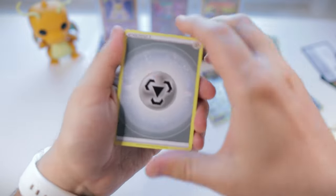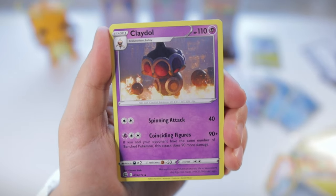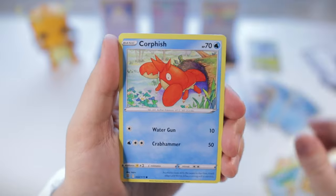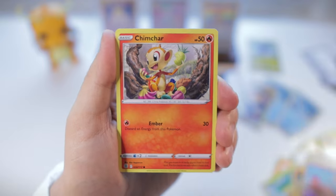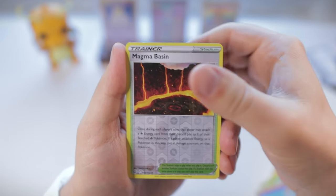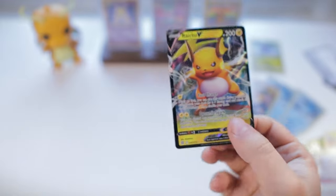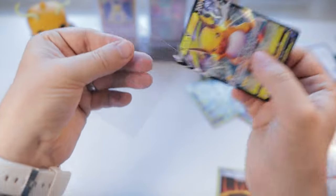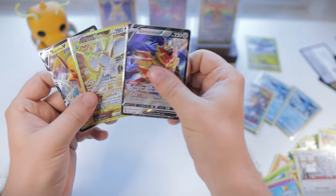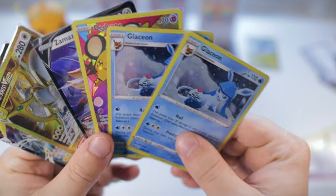Metal energy, Claydol — I do kind of like this artwork, it's photorealistic and almost feels like it belongs in the Detective Pikachu set. Excadrill, Houndoom, Golett, Chimecho, Chimchar, Minccino — no subset in this one — Magma Basin, and oh nice, we'll take that! I love Raichu — it's the Raichu V! We definitely hit big on the first blister. I'd say these are pretty decent products, though I probably should have gotten more. We'll definitely be hunting for an ETB in a future video.